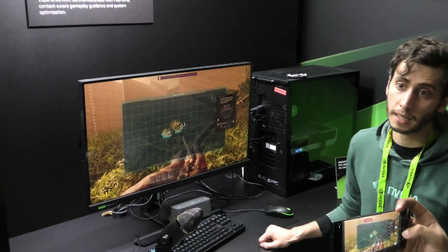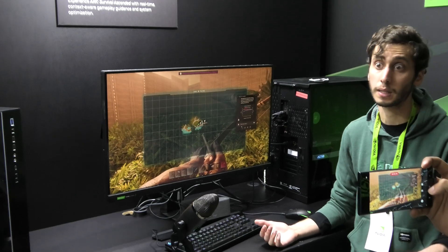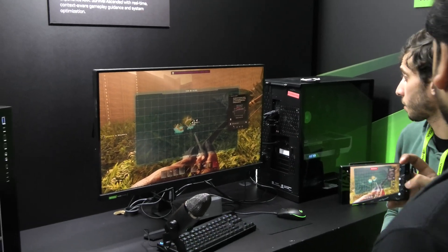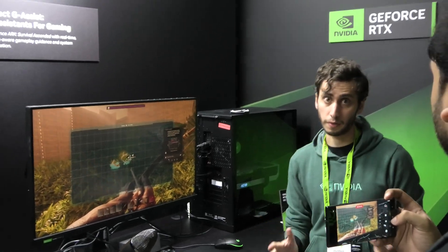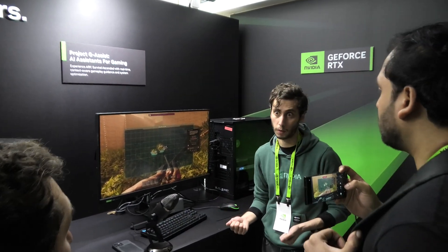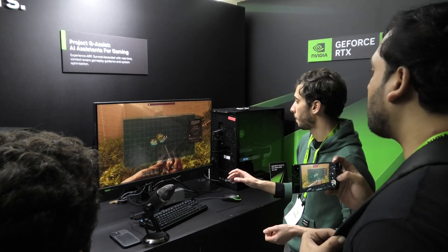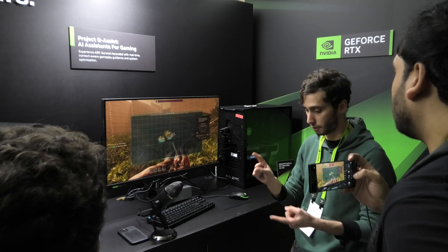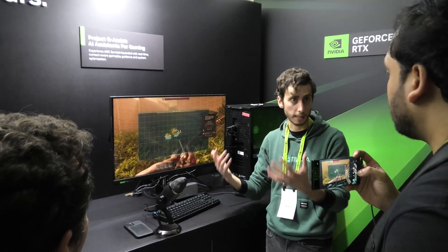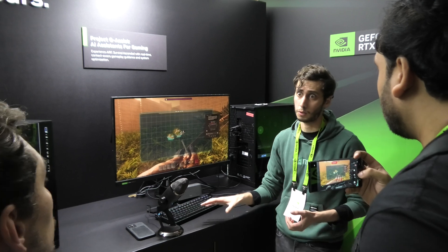There is overhead — running AI models is intensive on the GPU, so strong hardware is required. In this particular demonstration, a lot is running locally: the vision models, the database with game knowledge that the language model uses — which is over 70,000 pages — and the automatic speech recognition model are all running locally.